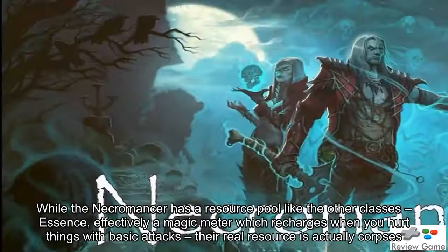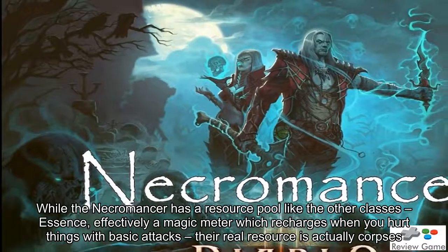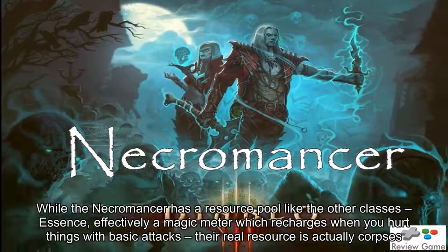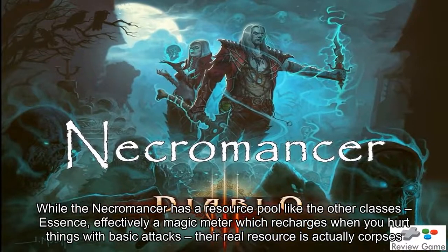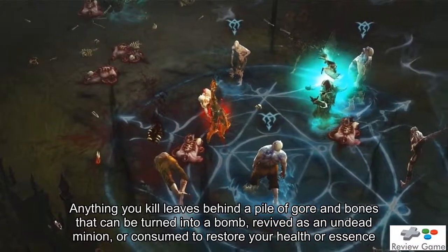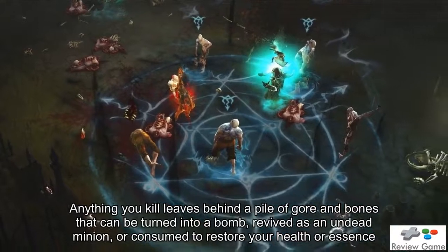While the Necromancer has a resource pool like the other classes — essence, effectively a magic meter which recharges when you hurt things with basic attacks — their real resource is actually corpses. Anything you kill leaves behind a pile of gore and bones that can be turned into a bomb, revived as an undead minion, or consumed to restore your health or essence.